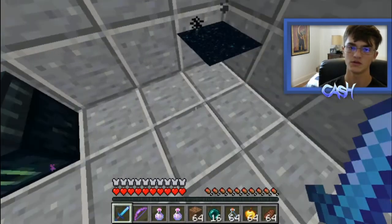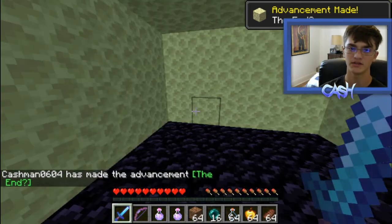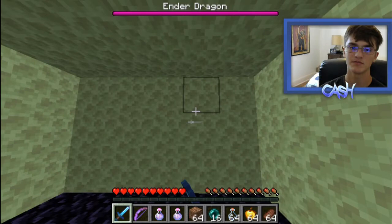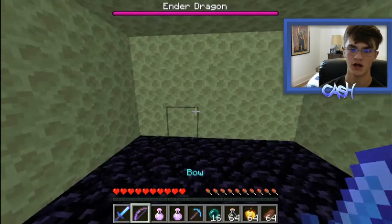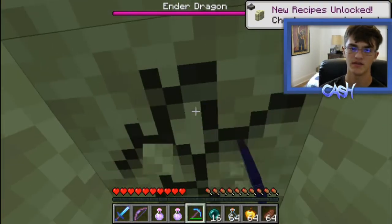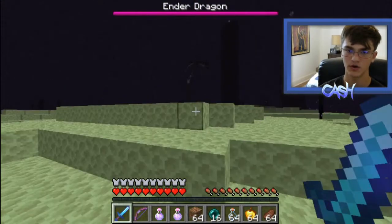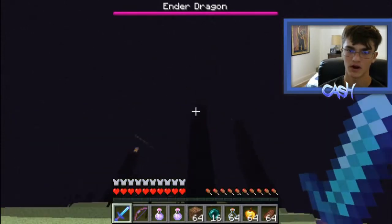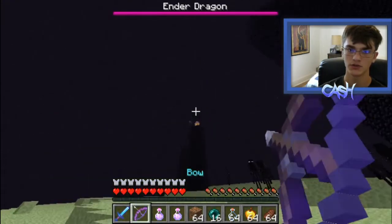Diamond gear of course. Jump in and begin the fight. Sometimes you will spawn in a cage inside the island; sometimes you will spawn on a platform outside over the void — another reason to bring blocks. If you end up in a cage, grab your pickaxe and start mining out. Once you get out, you'll be greeted by the giant island floating over the void. As you run closer, you'll see end crystals on giant obsidian pillars, and you want to shoot them down.